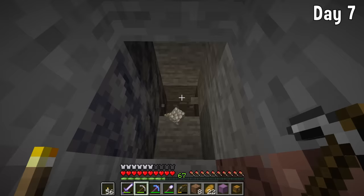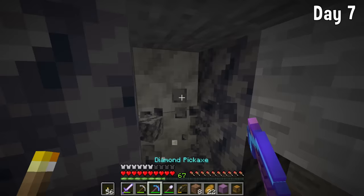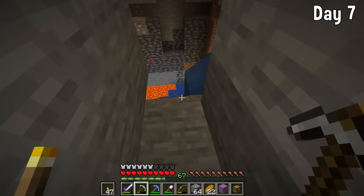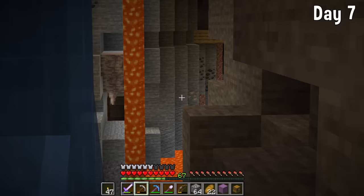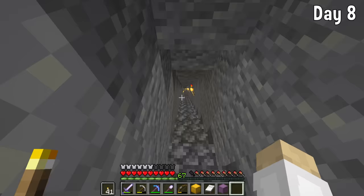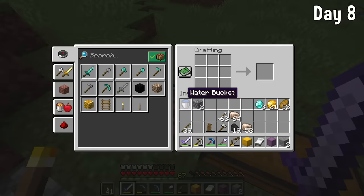I started a strip mine and ran into a geode, which was lovely — could use some of that later. I also ran into a ravine when I wanted to get further down, but skipped past it. I found my first naturally spawning diamonds and used my Fortune 3 pickaxe to turn four into eight. I added some stairs down so I could navigate with ease.